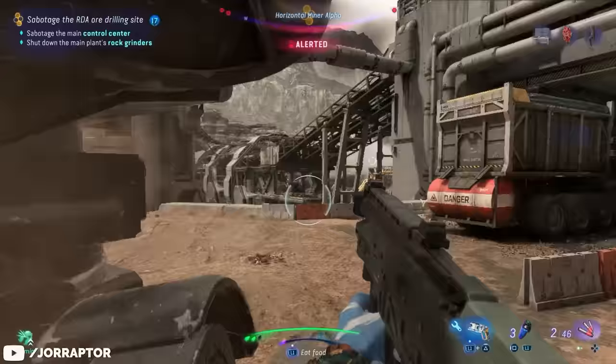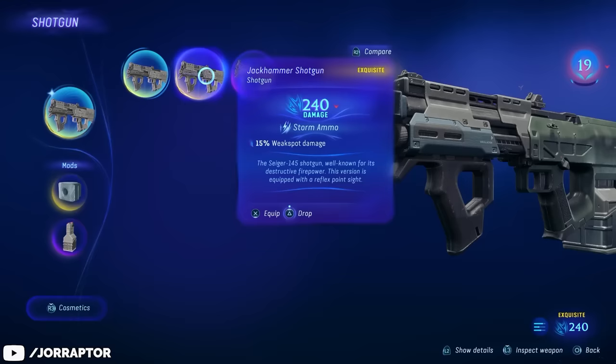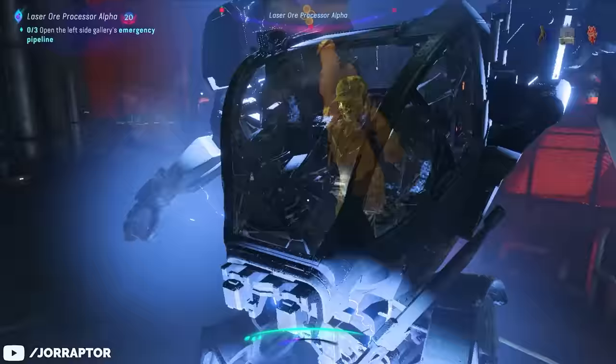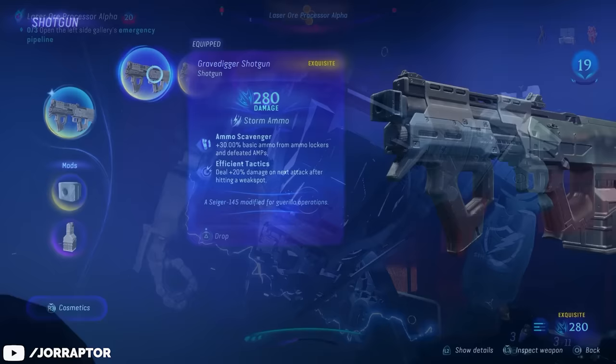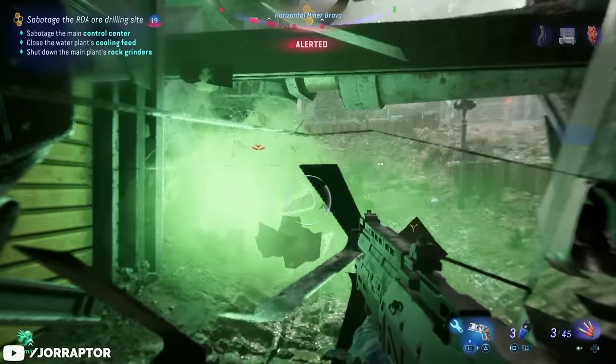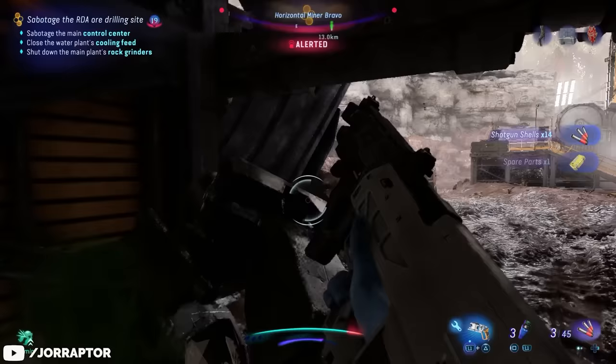Like the best shotgun. You already get an exquisite shotgun by playing through the main story called the Jackhammer Shotgun, and it's pretty good. You can find other variants as well, but really the best shotgun in the game is called the Gravedigger Shotgun. With 280 damage instead of 240, you get more basic ammo from ammo lockers and from defeating M-suits.